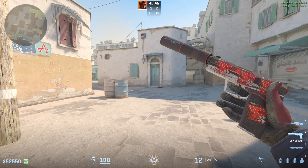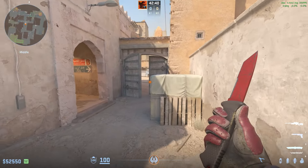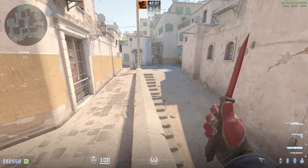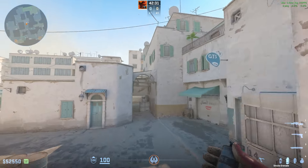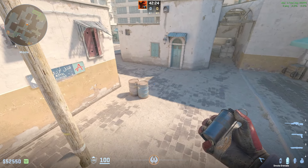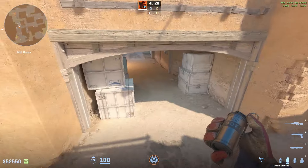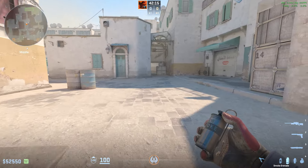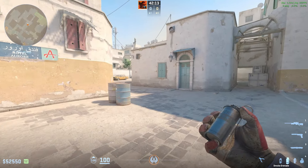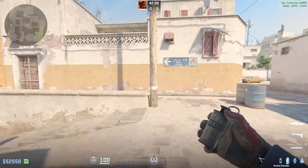If you get a kill or two, you can easily fall back towards the mid doors and go out to play the round like you usually do. That's all you need to know to take mid — it's a fairly good and really safe option to get some map control and a kill. As long as you do it as a team with the right utility, it's going to be in your favor to win the fight and take the control. If you like this video, give it a like and subscribe, and I'll see you in the next video.